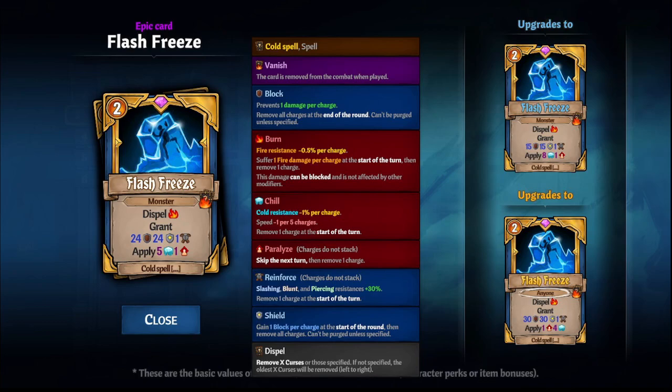It's also good against anything that casts Amnesia or Hypnotize, where it puts a card in everybody's deck that you have to discard when you draw it. That really sucks, so consider freezing that enemy.